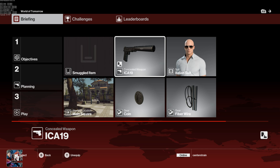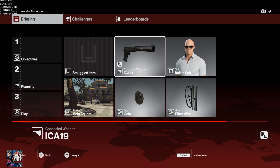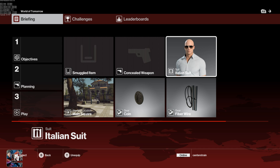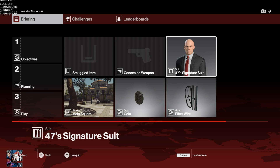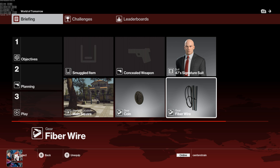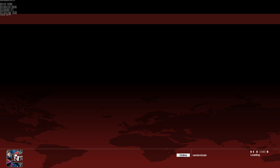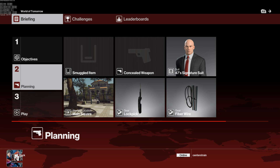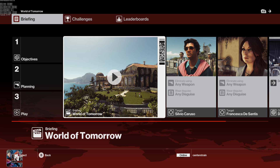We're going to get in here. We are not going to take any weapons because we do not need them. We're going to be doing this using the method of fiber wire. Instead of using the Italian suit, we're going to go with our signature suit since this is a suit only run — I feel that is the definition of suit only. We don't really need any coins either, so instead we're going to use the lockpick. We're going to start in the main location and then head straight into the mission.